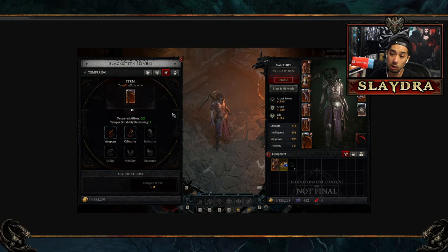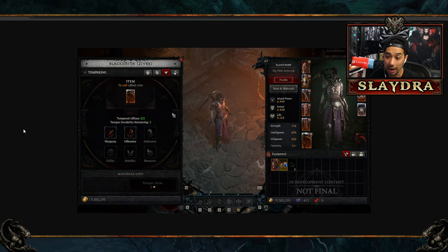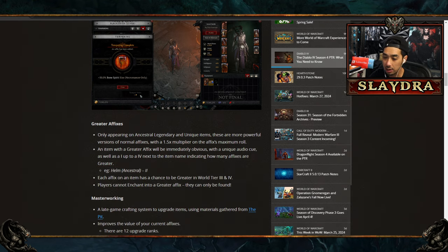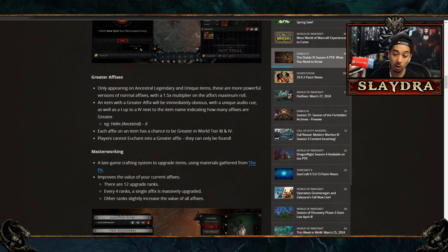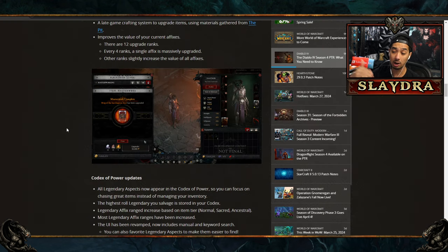One of the newest changes is that we're going to be able to temper items. Basically, you can add two more affixes to items through tempering. Rare items drop with two affixes and legendary with three, but you can craft two more stats on top. The exact rolls weren't all revealed, but you can get stats far beyond what you used to be able to get — which is massive.